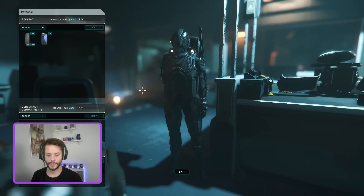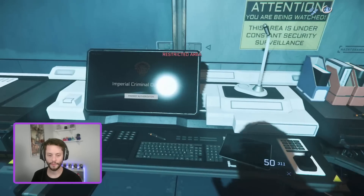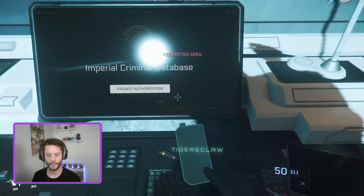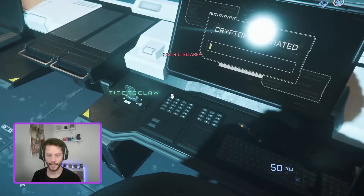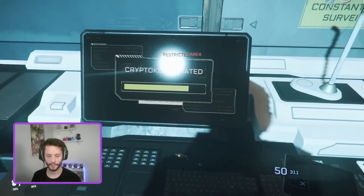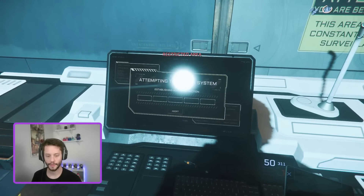2BAM here. So you've acquired Crime Stat in Star Citizen. Maybe it's a minor offense — a Crime Stat 1 or 2 misdemeanor — and you can simply pay the fine at the terminal and be on your way. Or maybe it's a Crime Stat 3 through 5 felony, and you wish to hack your Crime Stat away instead of going to prison. I'll be showing you both methods of removing your Crime Stat.